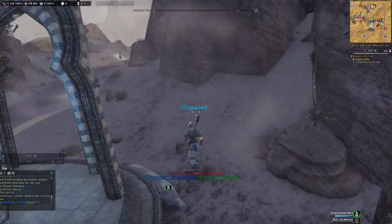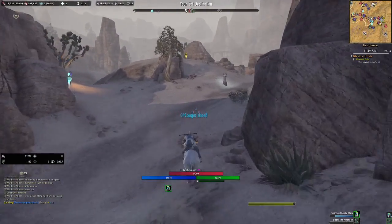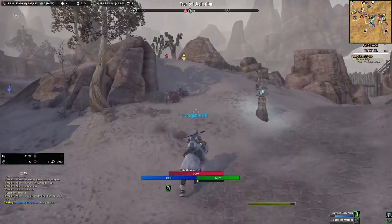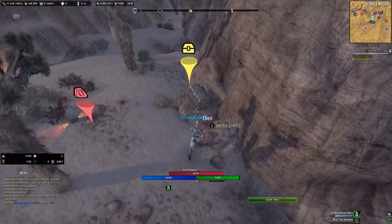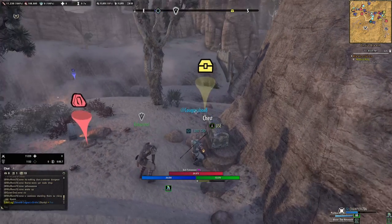You basically start right up there. So right here is your starting point. As you can see, there's a chest and there's a node. This is a couple of spots in Bankrai — get that lead for Pale Order. This is the place to get it, right here.